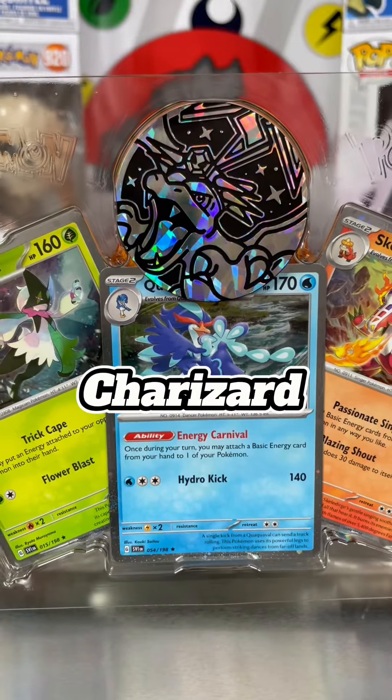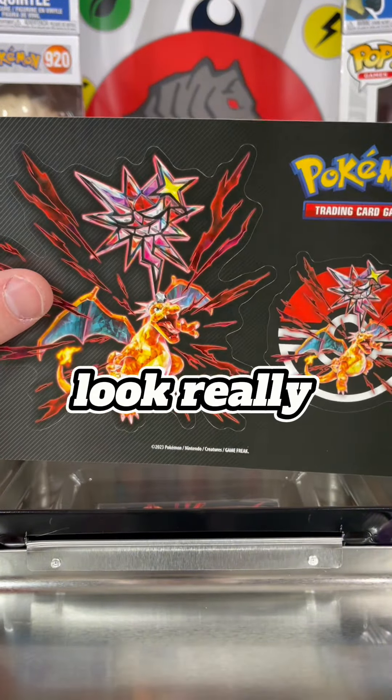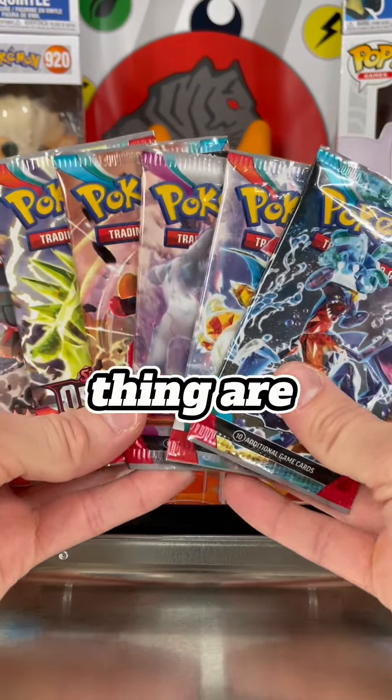Ooh, that looks nice. You get a set of Evolution promos — which one do you think looks the best? I'm not gonna lie, I could probably just buy this tin for that Charizard coin. You also get these stickers, which I'm normally not a fan of, but these ones look really good.